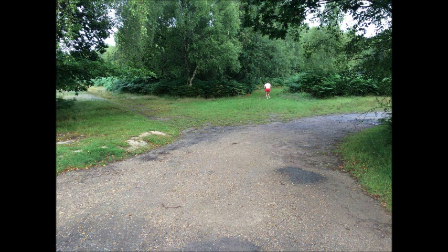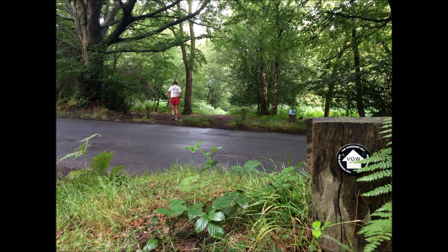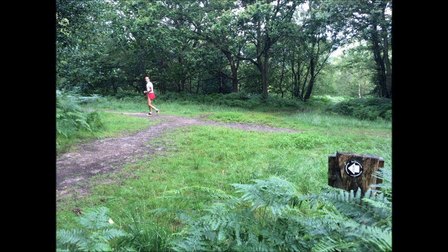At 2.38 miles you come out to a road and you can finally see a VGW Vanguard Way marker that says to go straight ahead — it goes straight across the road and the forest track continues. It says horse route by permit only. Continue along the forest track but not for too far because it's going to do a sharp left in about 50 metres.